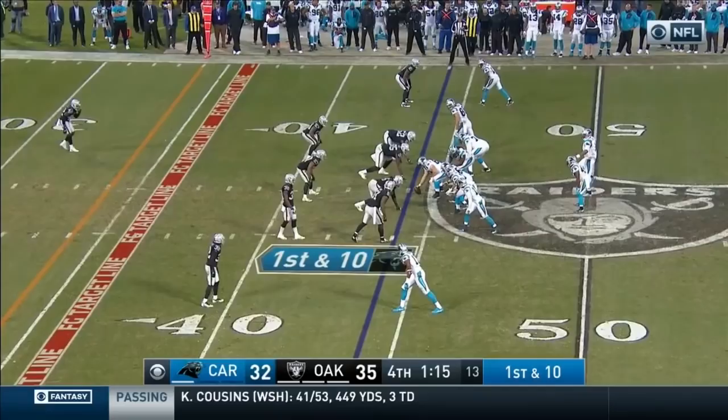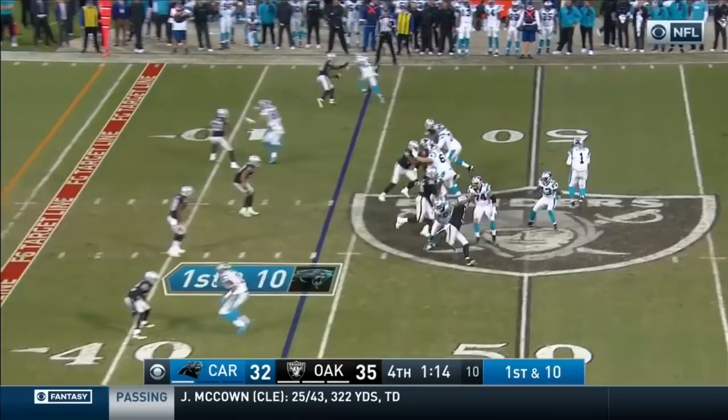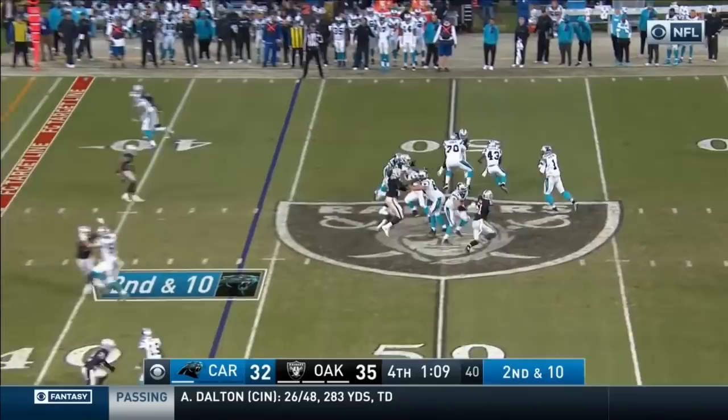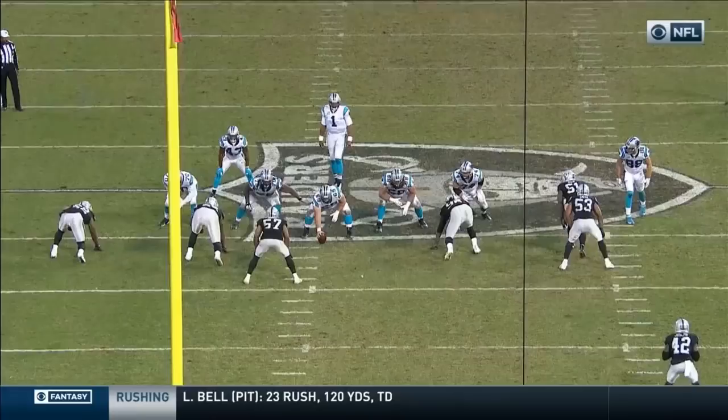Back to his side is Fozzie Whittaker. Cam back throwing a bomb — he had Ginn Jr. down the sideline, and Ginn Jr. stopped running there. Benjamin watched by Sean Smith. Three receivers go left, Newton out of the shotgun — chased by Irvin, Newton throws it away. He got out wide enough of the tackle box to avoid grounding. But the bookend ends — the Slash brothers were all over him: Bruce Irvin and Khalil Mack.